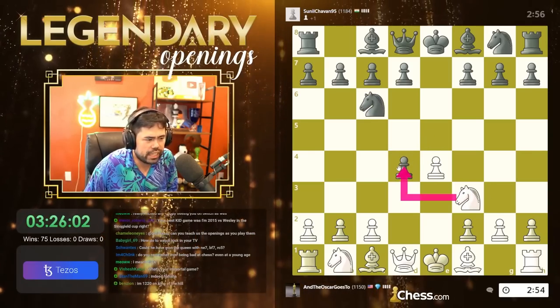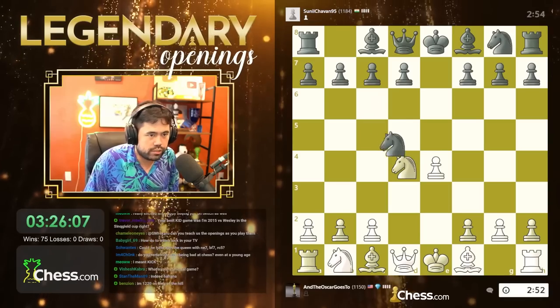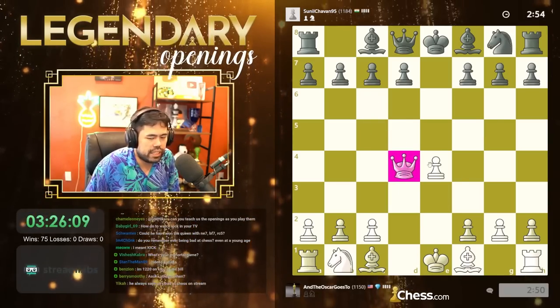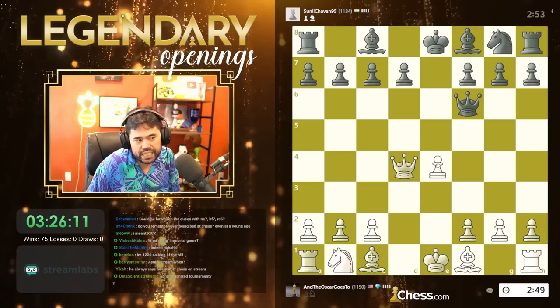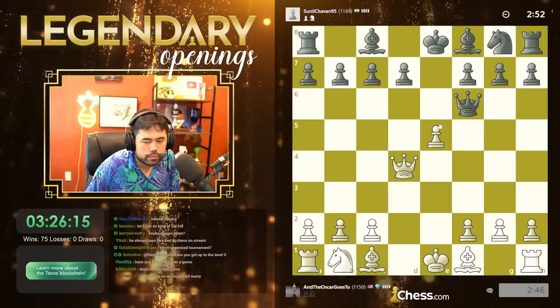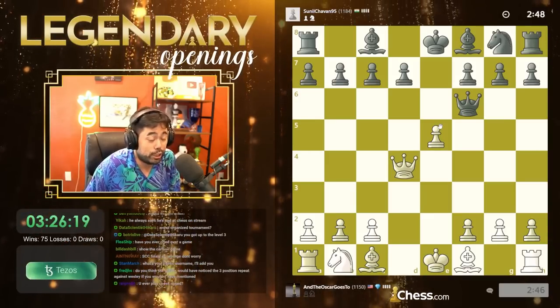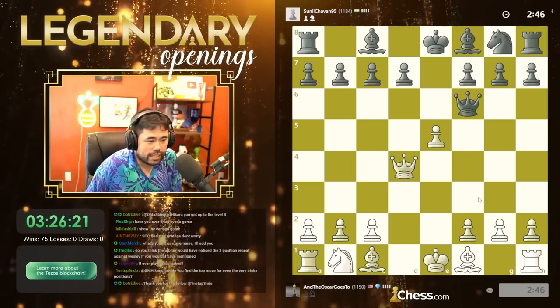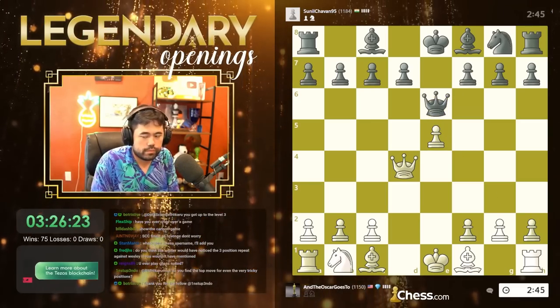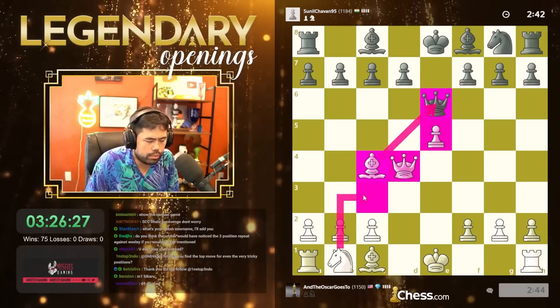We're going to play King of the Hill in about 25 minutes — an arena where you play regular chess but if the king gets to e4 or e5 you win the game. Have I ever cried over a game? I was pretty much in tears after losing that game — it was rough. Let's go bishop c4 and hit the queen. This is going to be the last game, then we get ready for the arena.